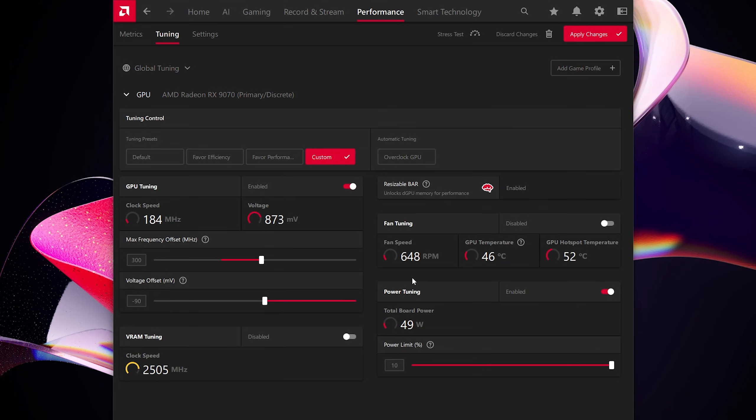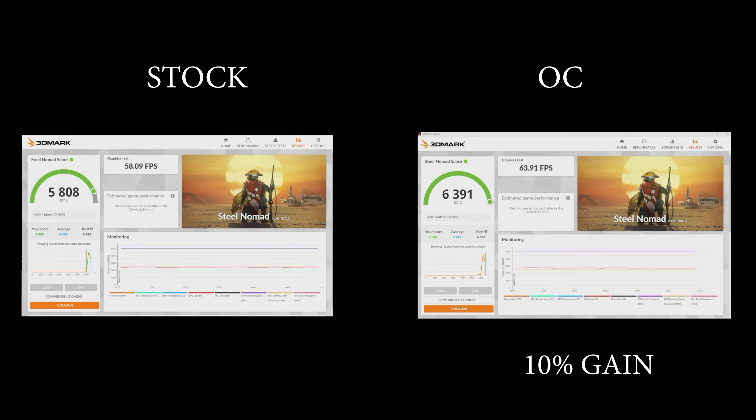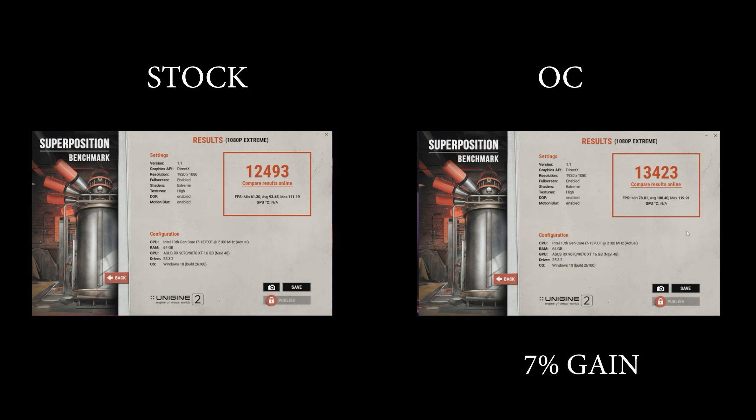The final overclock was minus 90 millivolts, plus 300 megahertz on the GPU, and 10% more power maxing it out. With these same settings I ran 3DMark's Time Spy for a 5% gain, Steel Nomad for a 10% gain, and Superposition for a 7% bump — all gaining between 5 to 10% over the stock scores.